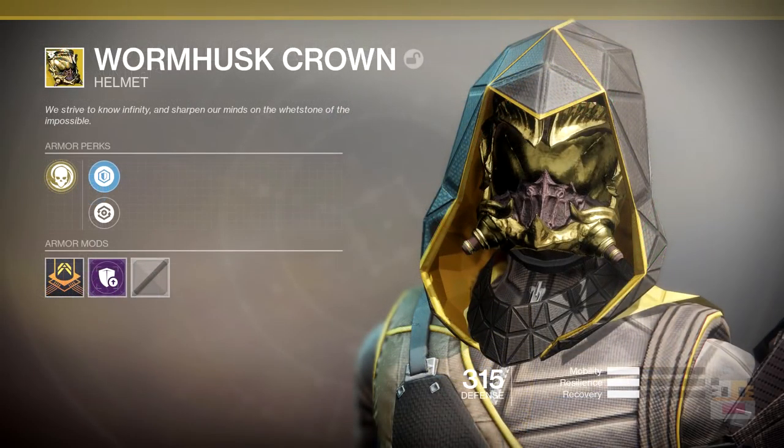And lastly, the final exotic in the list — the Wormhusk Crown, the Hunter Exotic Helmet. The motto reads: 'We strive to know the infinite. Sharpen our minds on the whetstone of the impossible.' The armor perk has a skull, which implies it has to do with headshots perhaps. Maybe getting critical damage will increase your next critical damage. Maybe getting a critical headshot will make the next body shot do critical damage — or even stacking headshot damage, where each headshot keeps stacking more crit damage. That would be a boss destroyer for sure, though it sounds potentially overpowered on bosses with a really large crit spot.